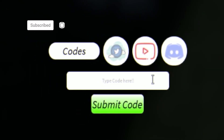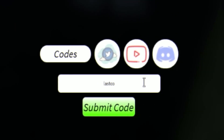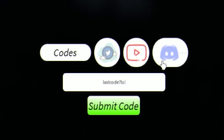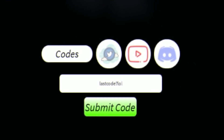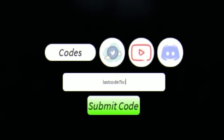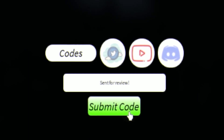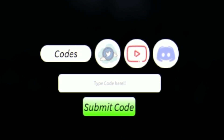The first code today is going to be LASTCODE?LOL — that's L-A-S-T-C-O-D-E, question mark, L-O-L. The text in this menu is so small, so I'm going to zoom in for you all. Go ahead and submit the code. That one gave us 50 clan spins, 30 demon art spins, and two daily spins, which is awesome.